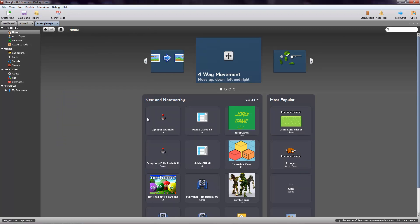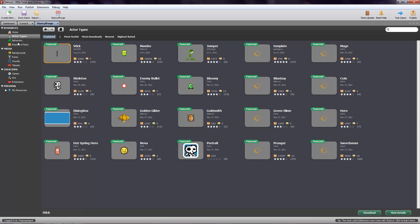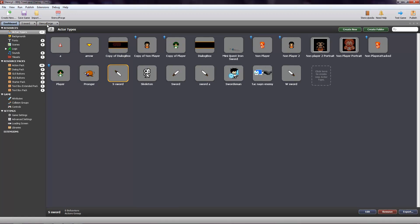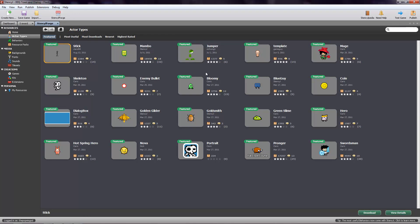Let me show you guys, if you know, sort of the way this all works. It's going to look really confusing at first, but hopefully over time I can get you guys more used to it. So basically to download stuff in the Stencil Forge, you just go into it, click on it, and click download — pretty easy. It'll automatically download it into the area that it needs to be in.